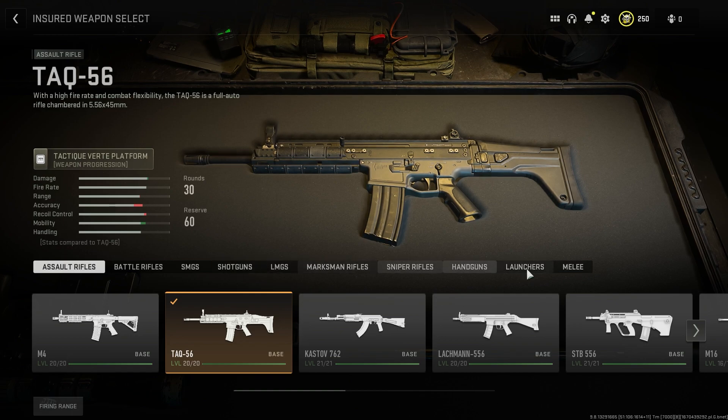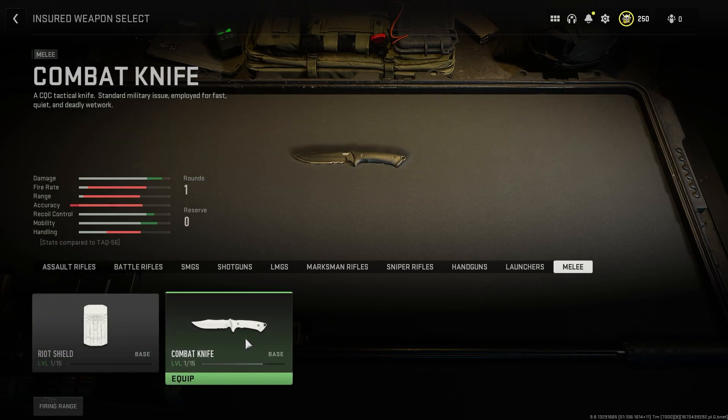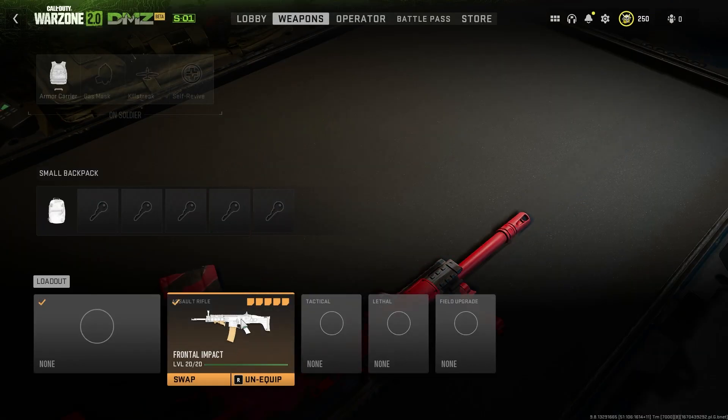So if we go to the far right hand side, we can simply equip either the riot shield or the combat knife. Once we do that, it will take us back to this screen. I don't want to redo this weapon, so I'm not going to actually put it on there. But you would simply click this section here, equip, and it would show up as a riot shield or a combat knife for you in this slot here.